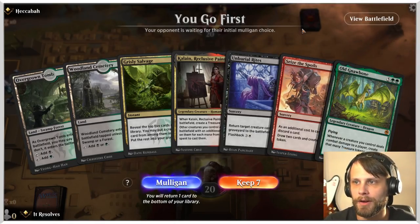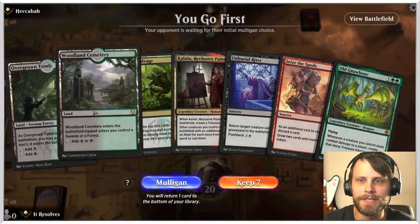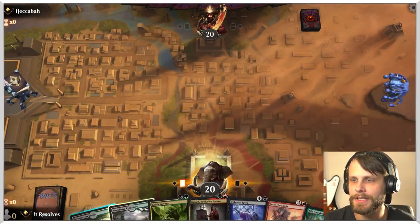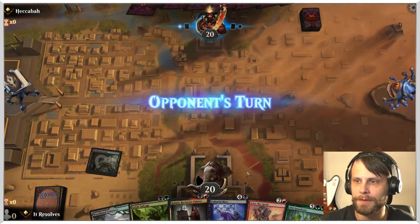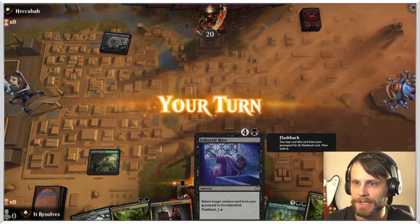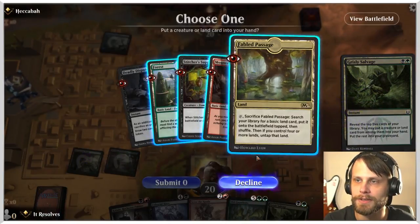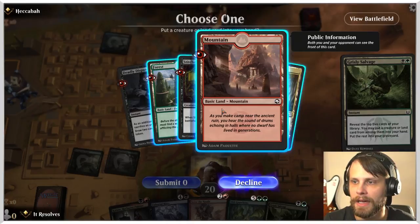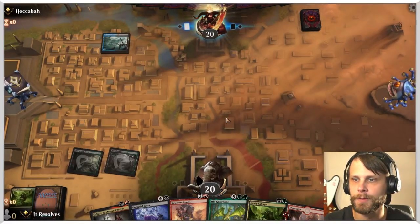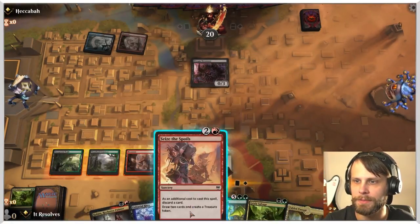Here we are for game number one, and this is a pretty easy keep. We do need some red mana, but Grizzly Salvage should theoretically help us get there and we can very easily play it on turn two. The Seize the Spoils is also going to be quite nice because it's going to allow us to either discard the Unburial Rites or the Old Gnawbone. Crucially, we don't have white mana in the deck — the way we cast Unburial Rites is with the treasure tokens we get off of the other cards.